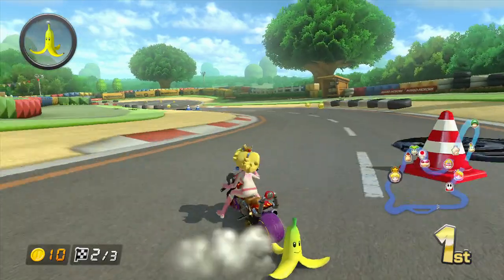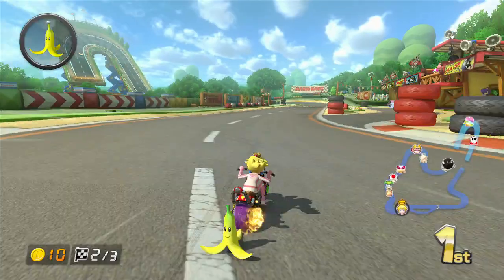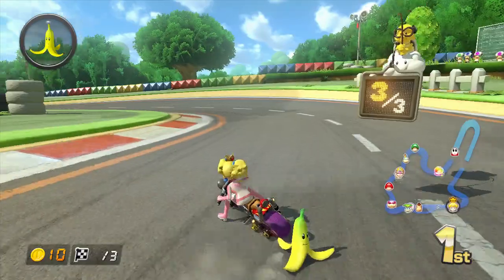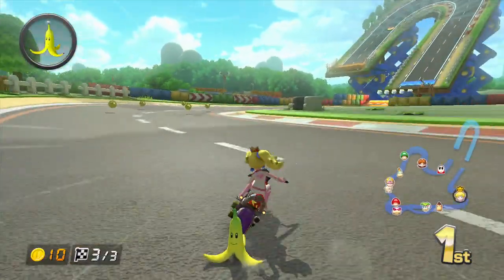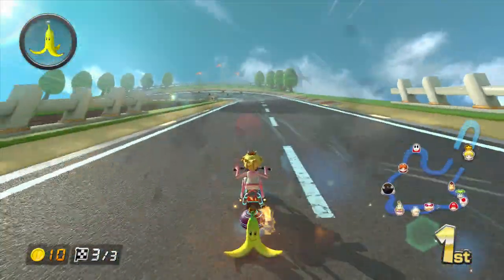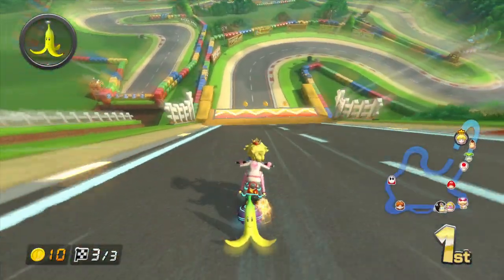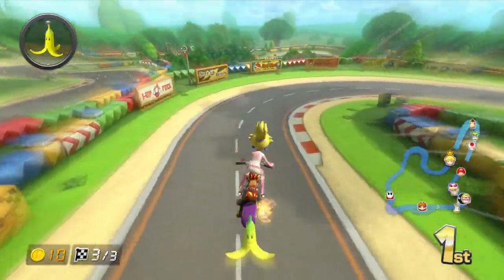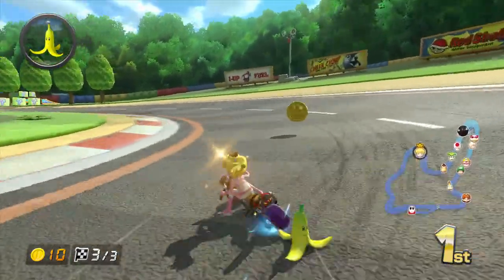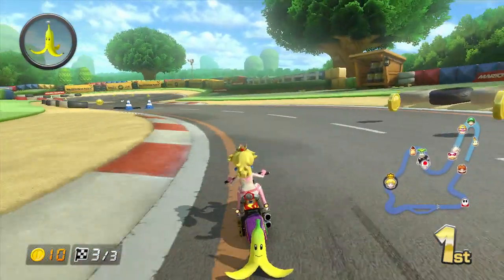Still no blue shells yet. I'm sorry, I'm not talking much — I just have nothing to say. These tracks are very short. By the way, if you get inked, don't worry, just go on the speed panel and you'll be safe from the ink. The ink will go away when you go fast. There's a glider ramp over there which I don't want to take — it's not that useful.